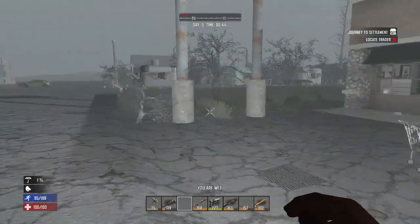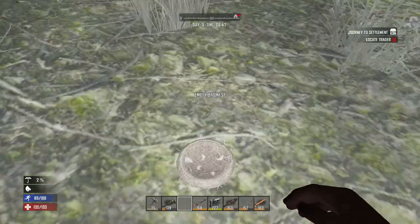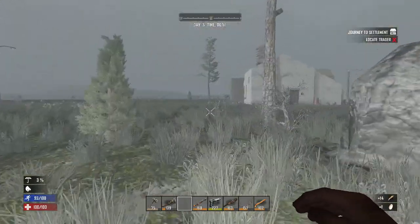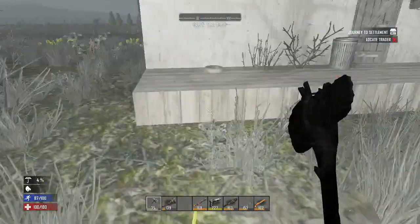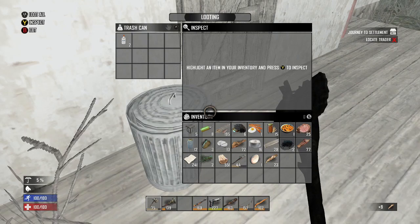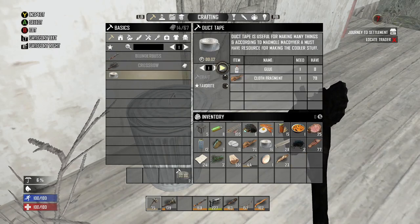Let's pick a couple of places to raid here. We have the bank, of course, but I don't have a pickaxe. I really want to find a pickaxe, and I don't want to venture too far away because I'd like to fight the horde in this town. I think once we fight the horde, we'll move on to another city. Let's check this building out real quick.